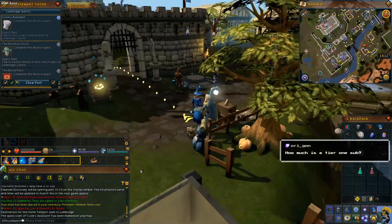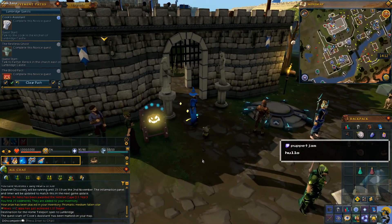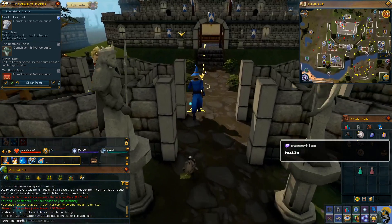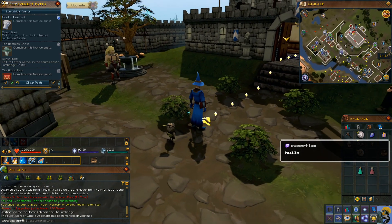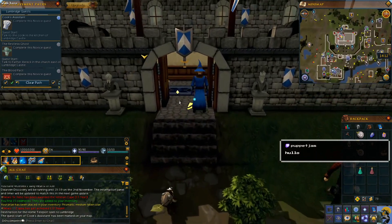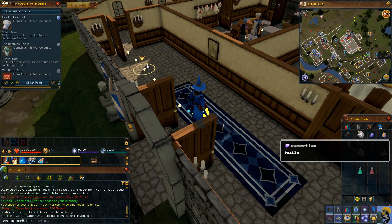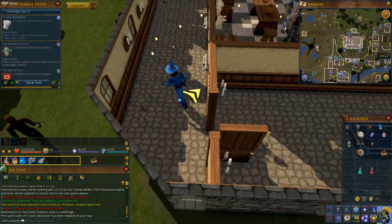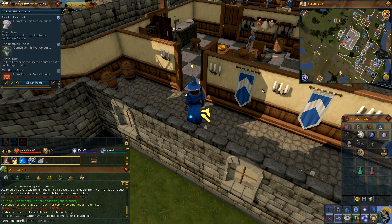Let's go ahead and follow the path and learn some cooking. Oh, there's the Halloween decoration. People were telling me there was going to be a Halloween event — that's pretty cool. I'm just kind of sticking to the basic stuff for now. Puppet! Hello! I'm going to move over here.